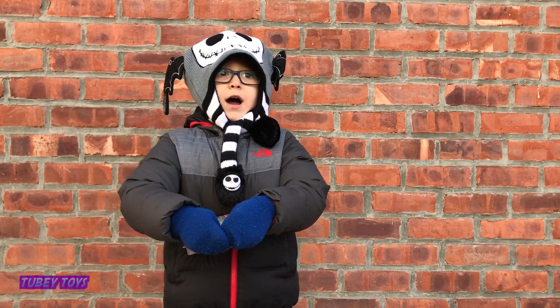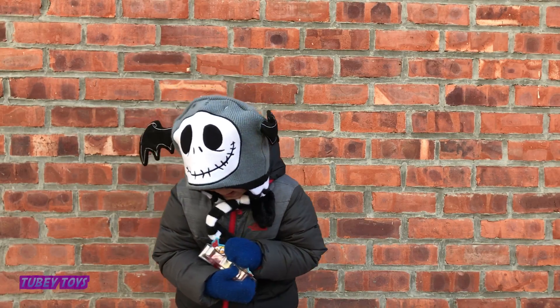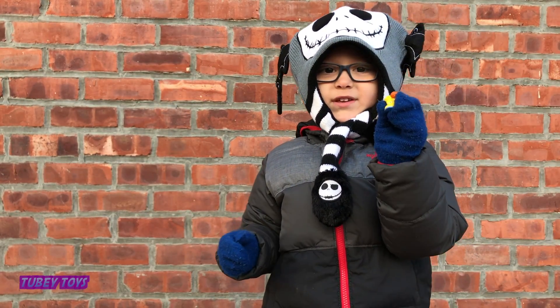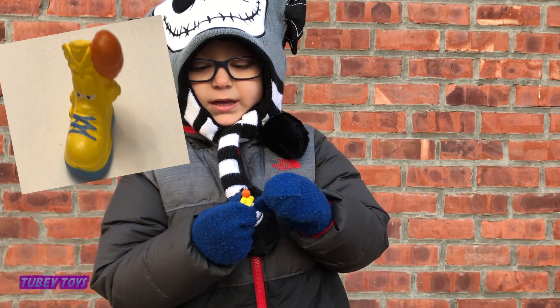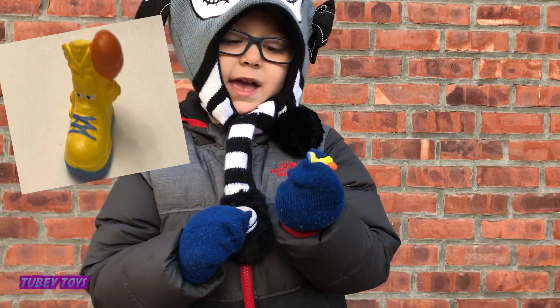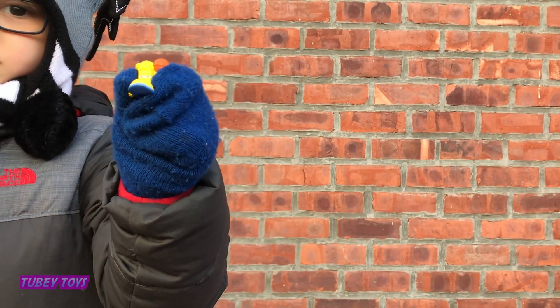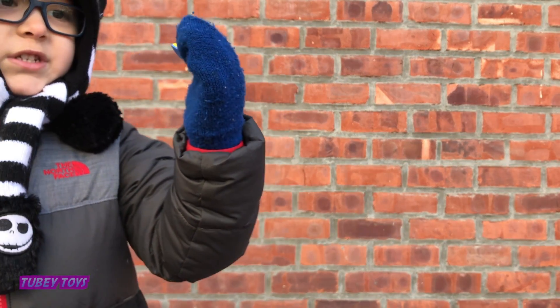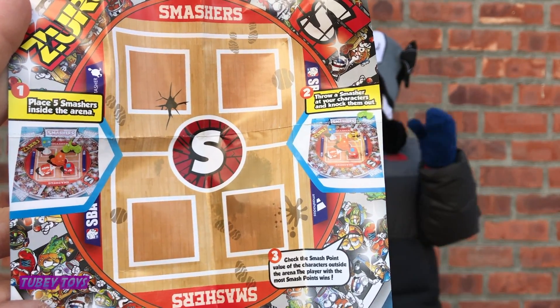There are two smashers we can smash inside! This is the first one we got and they're actually hard. It's a yellow sneaker. It has a hole in it and it's actually hard — I thought it would be squishy.